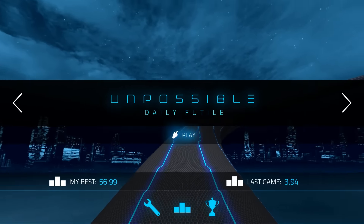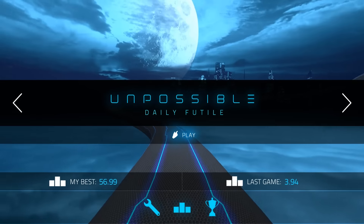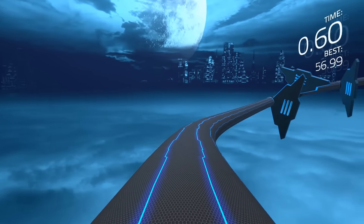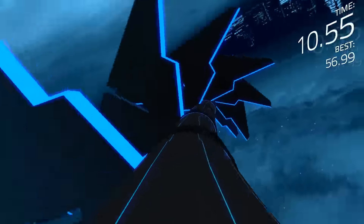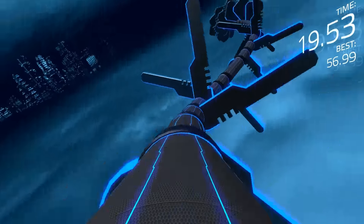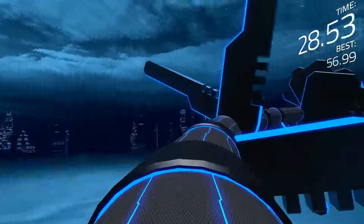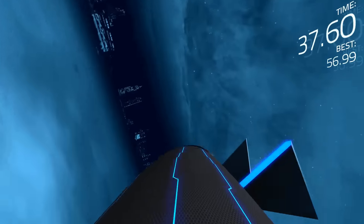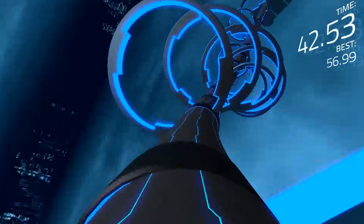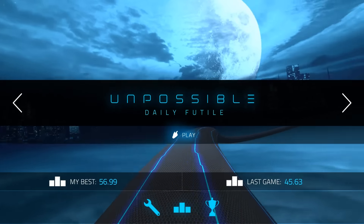Let's do a daily Futile challenge — these aren't randomly generated, they're played over and over to learn the track and do better. This is the game's medium mode and it certainly is harder than Simplicity. There's a couple different obstacles in the way and you're going faster. But again, that's all you can think about — there are no boosts or power-ups to spice up how you're thinking about moving around the track.